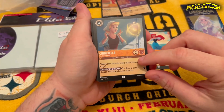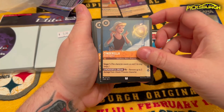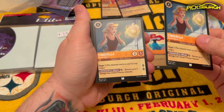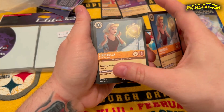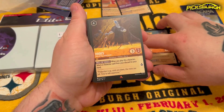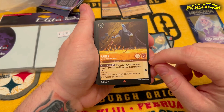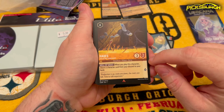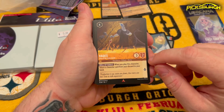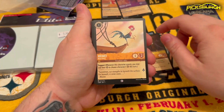Two little Ariels there. We got Cinderella here — Gentle and Good. It looks like this is a singer, which is nice because singing songs is somewhat important from what I understand of this game. Like I said, I haven't actually played this yet, but I am excited to learn. Hades — that's a really, really cool looking art right there. 'Well of Souls' — when you play this character, return a character from your discard pile to your hand. That's actually a pretty nice little talent.